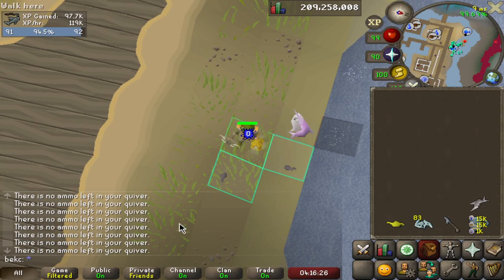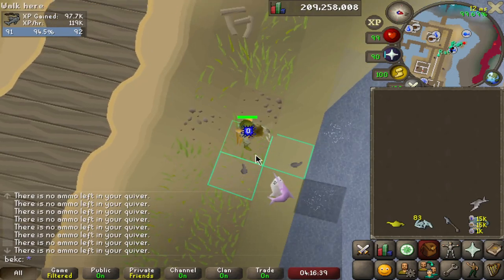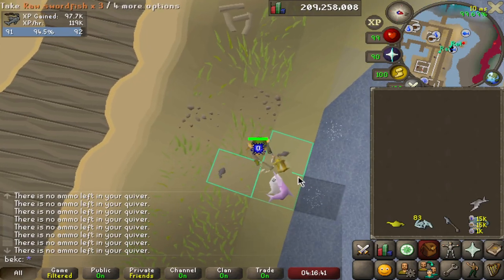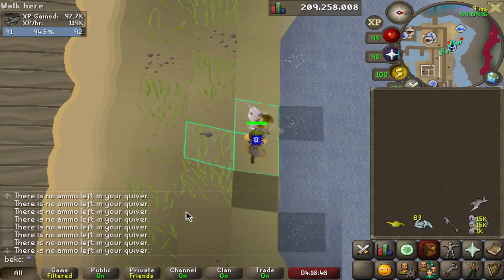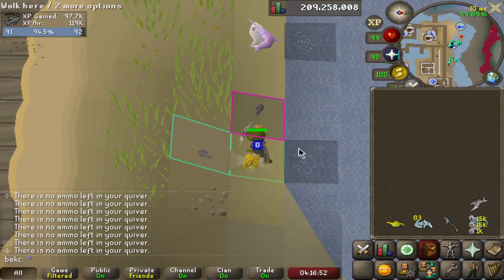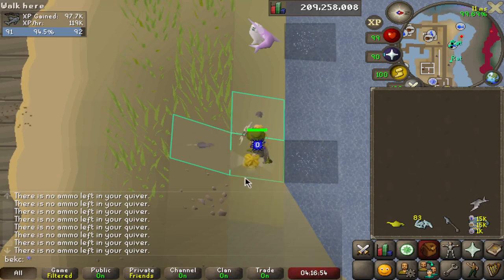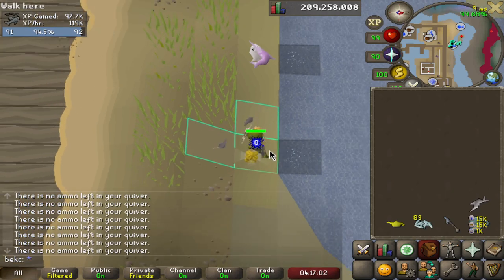If I was to walk diagonally down to here I would go out of cycle, because this rat will continue to attack me but this rat will not. The way you fix this is to move forward two more tiles — as you can see they're still in cycle. I just walk diagonally, staying in cycle. But if this rat was here it wouldn't work; it would collapse and you'd go out of cycle, messing up your rates.